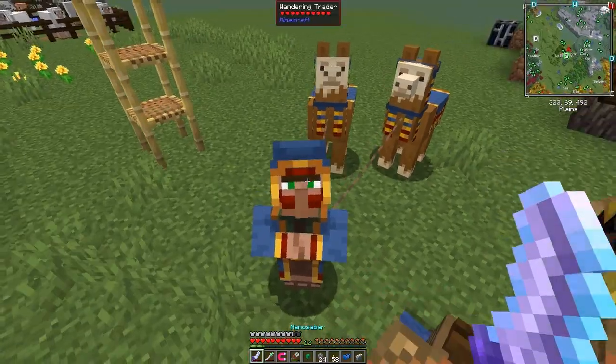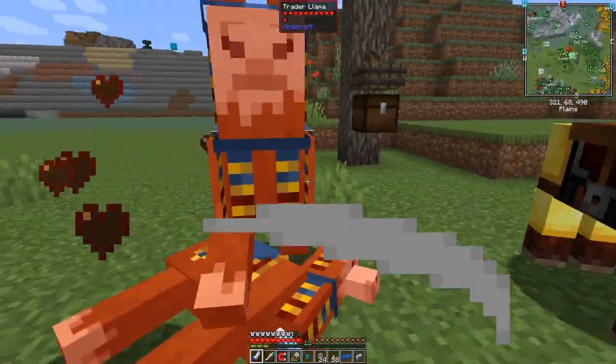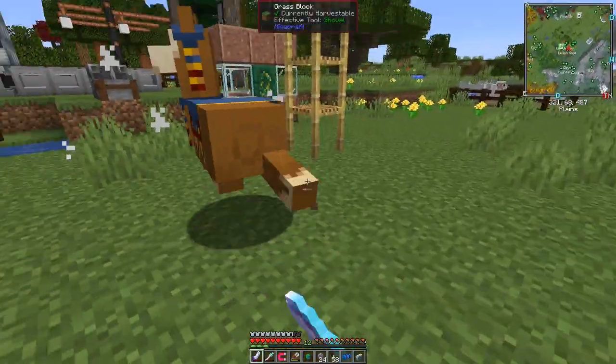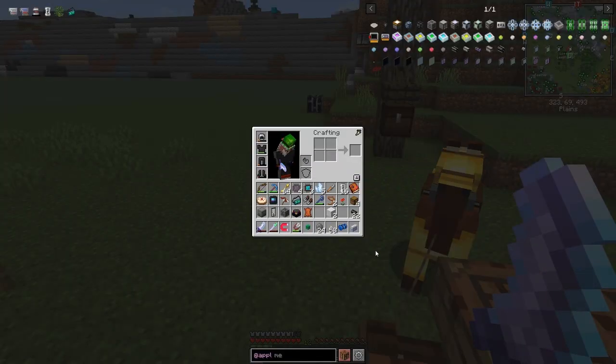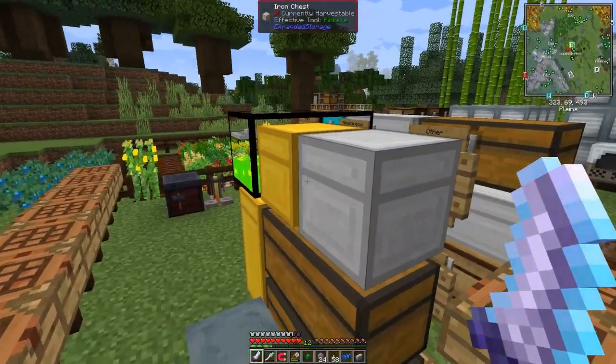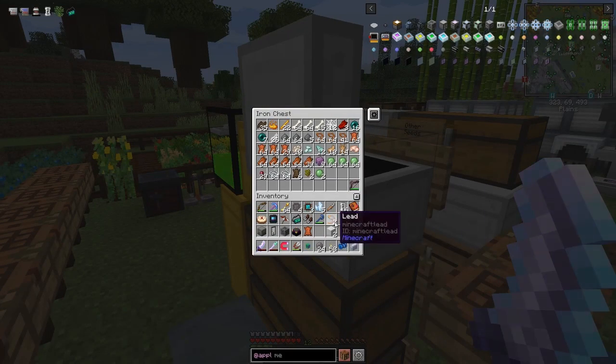Another mob - back in a second, going to get rid of these guys. I can do it in front of you. Now I've only got one piece - I've got my lucky hat on too, I should be getting more than one from those. Let's just get rid of stuff.